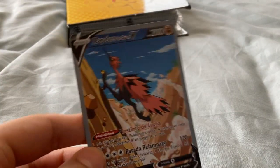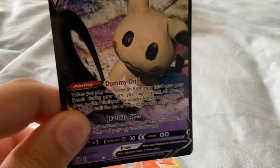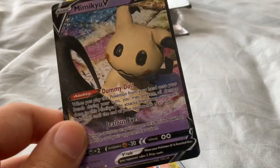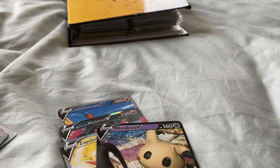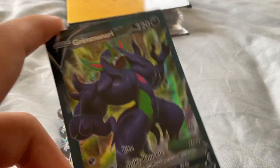For my Vs, I have a Galarian Zapdos, a Galarian Moltres, another Zapdos. And I just found this card that I had — I don't know from when — but I got it. And I found this the silliest card I can find.